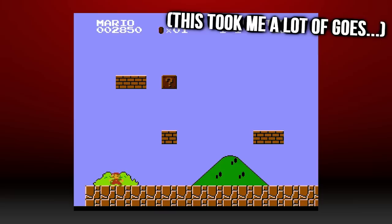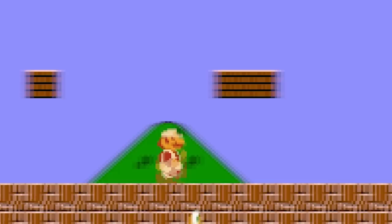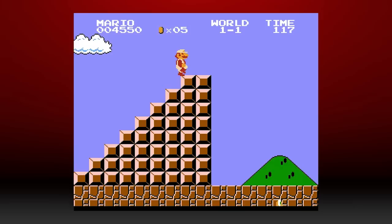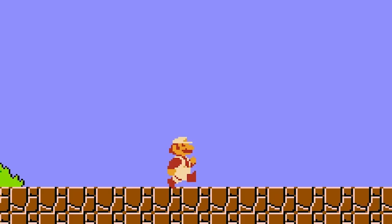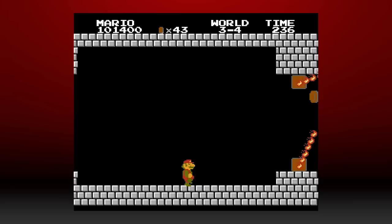Speaking of the flagpoles, by using a glitch referred to by fans as Walking the Turtle, it's possible to jump over the flag at the end of several levels in the game. The glitch involves trapping a Koopa Trooper in a pit and then using its glitched state to double jump before hitting the flagpole. In World 3-3 specifically, you can easily jump over the flagpole without the Koopa Trooper glitch. Disappointingly, there's nothing behind the flagpoles besides infinitely looping space.